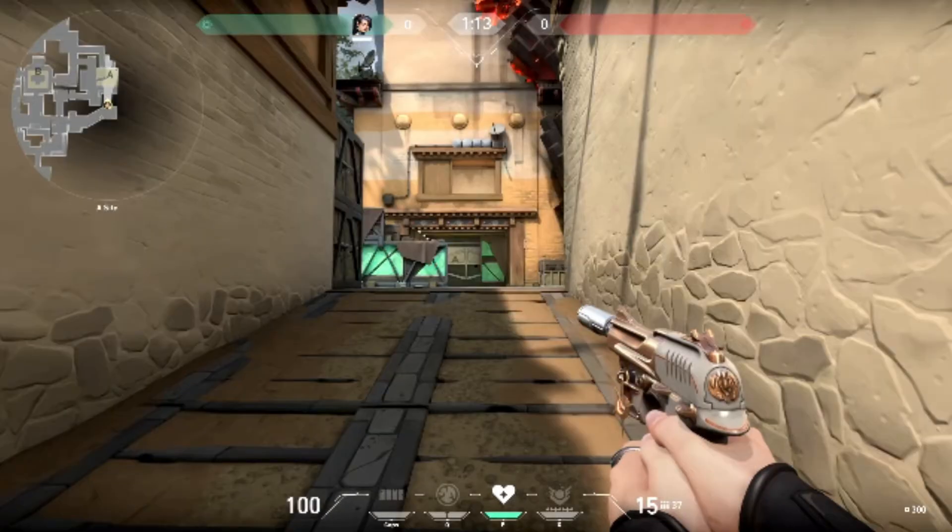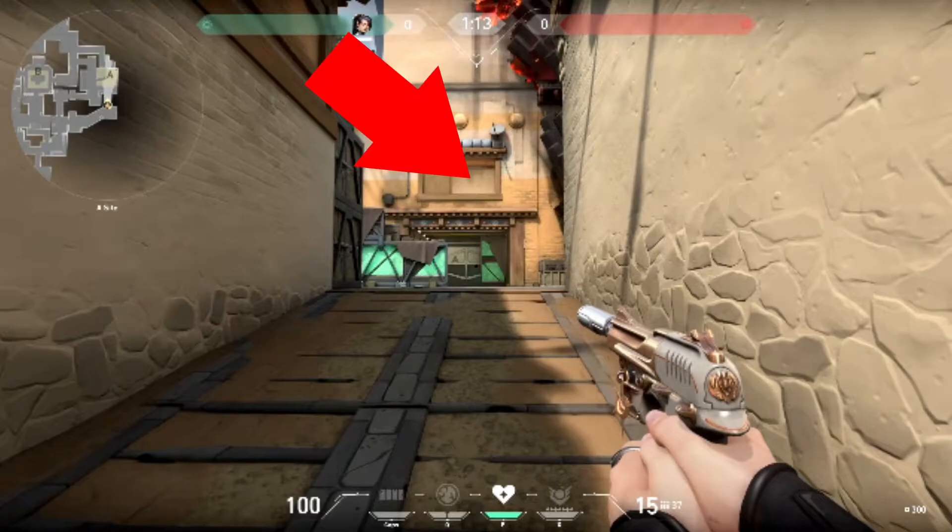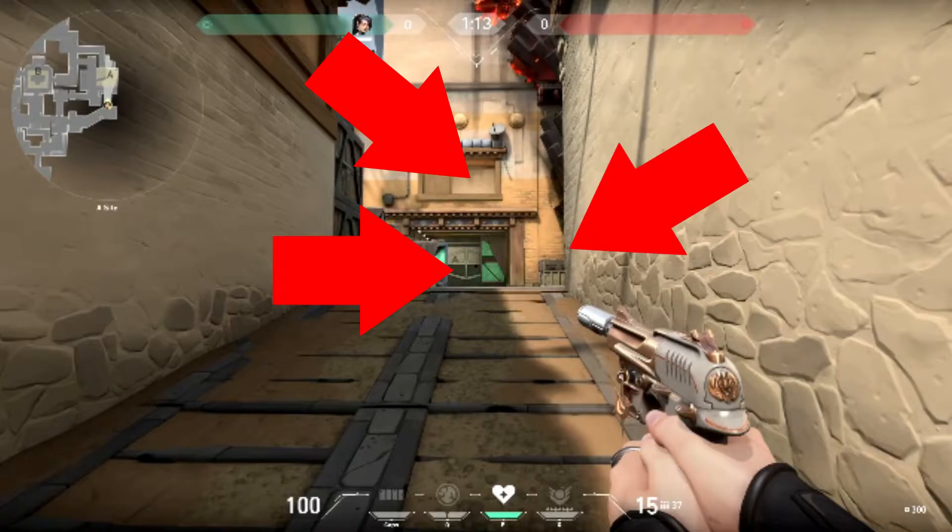Next is the spot right next to A long. There are three spots you should be looking at: the window above to make sure nobody's trying to kill you and your teammates, the spot right next to the green boxes because people like to hide there, and the spot to the right where people could be sitting with a shotgun waiting for you.